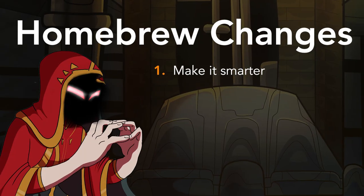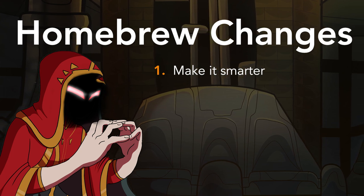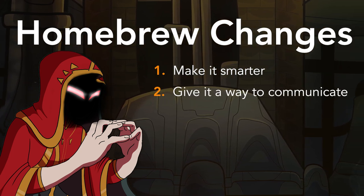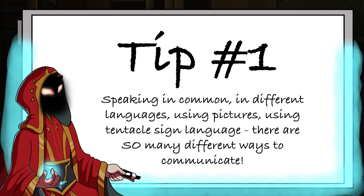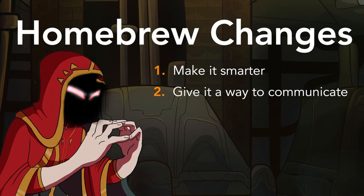First, we're going to up its intelligence to at least 10, since it's hard to have a complete idiot in charge of our evil organization. Secondly, we need to give it a way to communicate. You can customize this any way you want, but for our purposes, we'll say it can telepathically speak primordial — simply say it's an evolutionary trait.